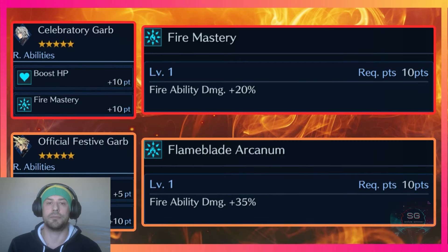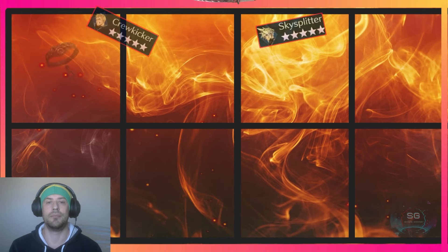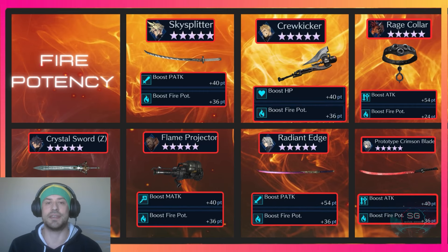Sephiroth's garb gives him Fire Mastery, which is 20% fire ability damage, while Cloud's gives him Flame Blade Arcanum, which is 35% fire ability damage. Let's get into it — the current weapons that grant fire potency in the game, apart from the two I just mentioned.